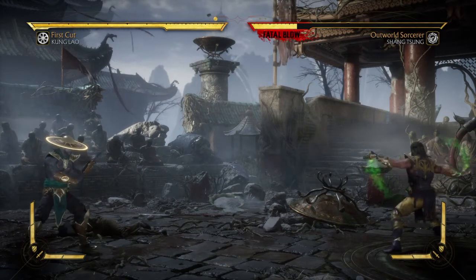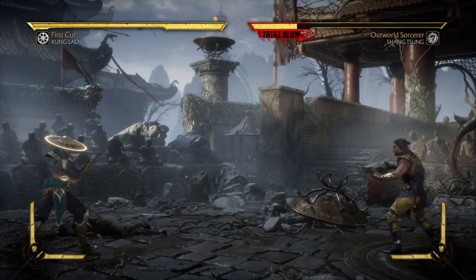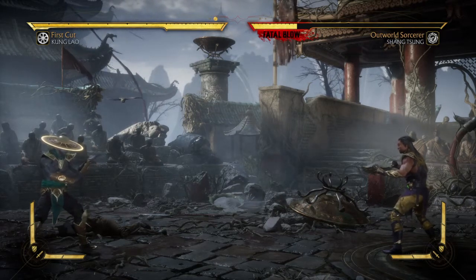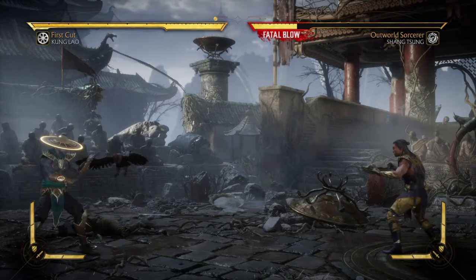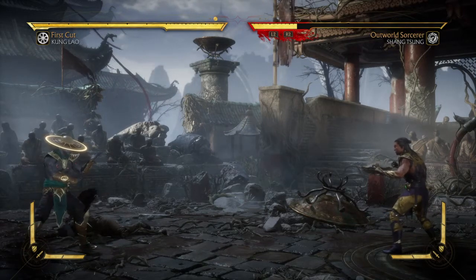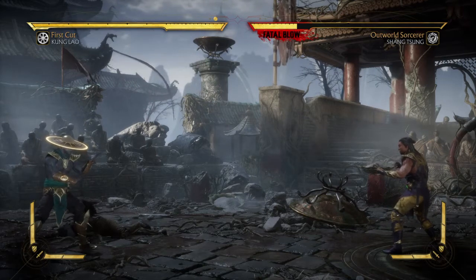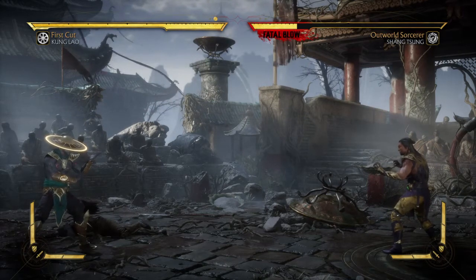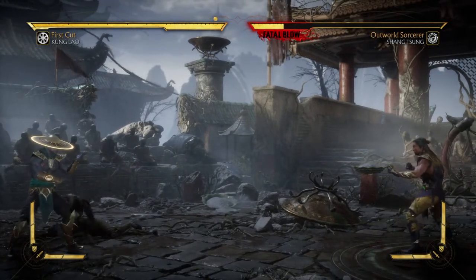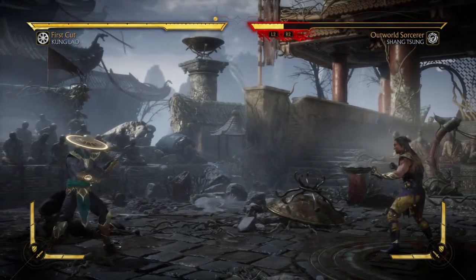The Hat Toss is the name of the move, and in order to perform Hat Toss it's standard in every variation. It's back, forward, two — that's back, forward, triangle on a PlayStation, or back, forward, Y on Xbox. Hat Toss looks and sounds like this.